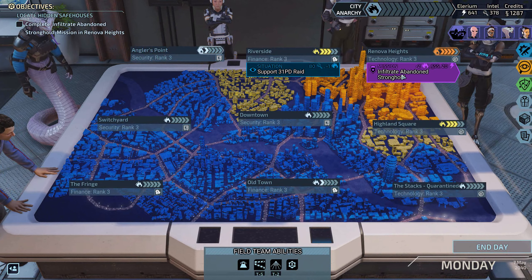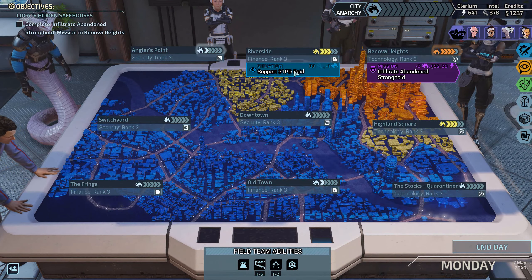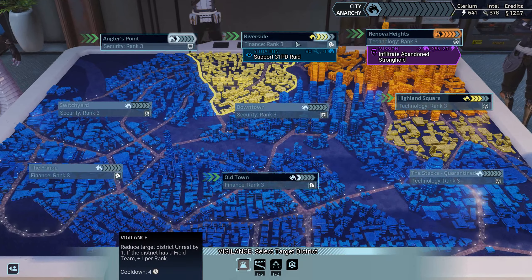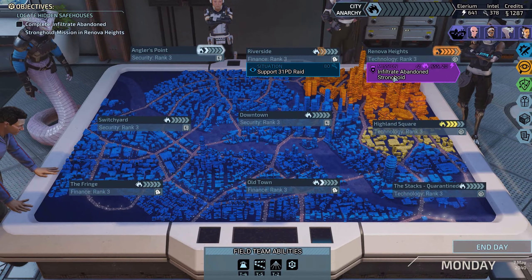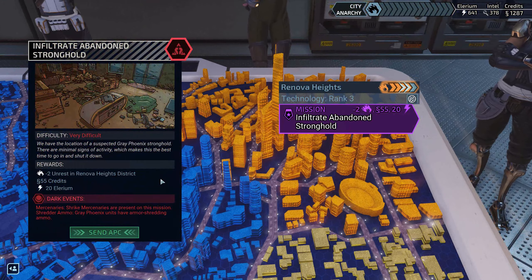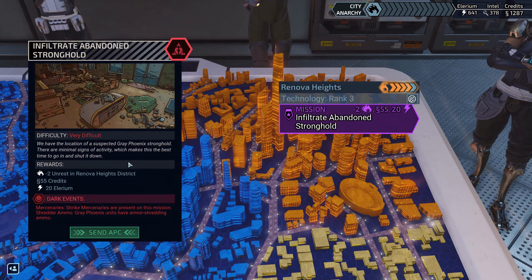We have the options to infiltrate, abandon stronghold, or use vigilance. We've also got support 3-1-PD raid available. We have the location of a suspected Grey Phoenix stronghold. There are minimal signs of activity, which makes this the best time to go in and shut it down. It's going to be in the abandoned part of town.